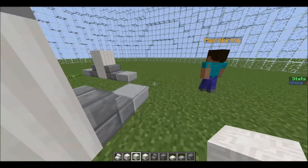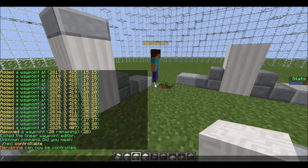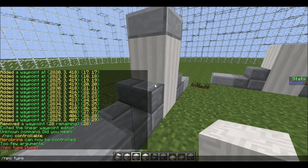Another thing you can do is change the NPC's type. You do /npc type and there are lots of different types — for example, you could make it an Ender Dragon.